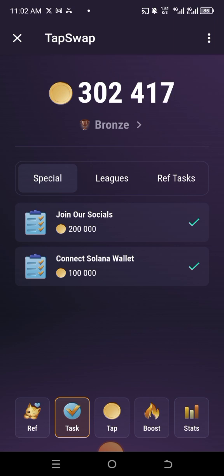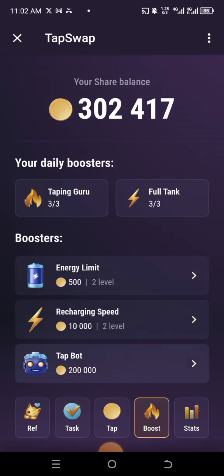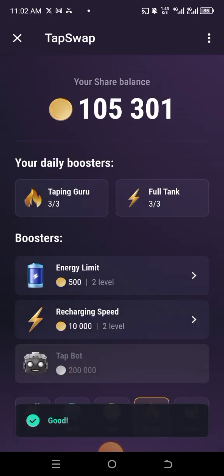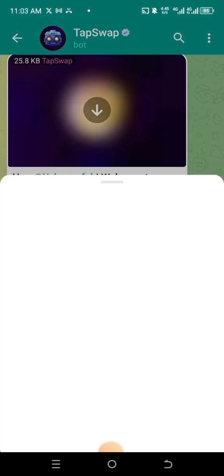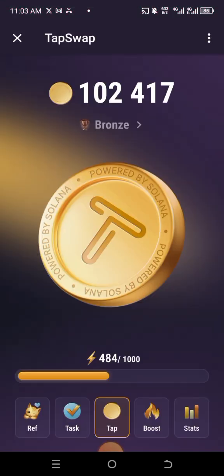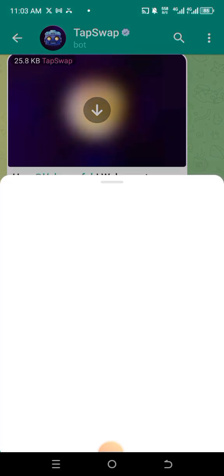Click on Boost — that's where you can get all these things. Click on Boost and you can buy the bot there. What the bot does is that it helps you to click. I will also do an extensive video on that so you guys will understand the importance of buying the bot.